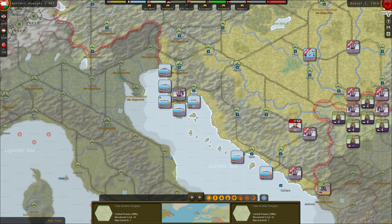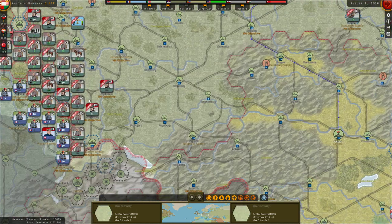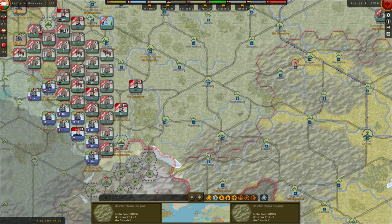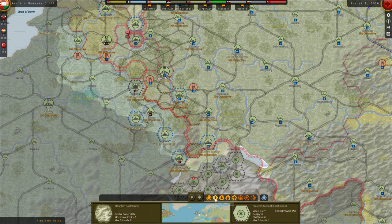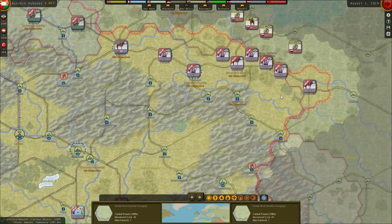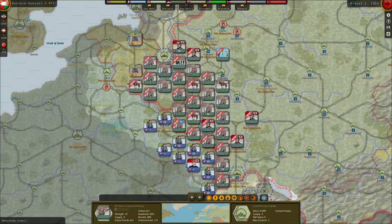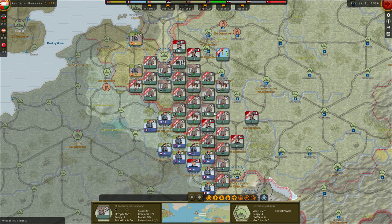Now we're going to end the turn and see what the AI does. Luxembourg has surrendered — good! And we actually plundered two military power points, which is very good for Germany. We didn't start off with any, so we couldn't use a lot of features because we had no points.